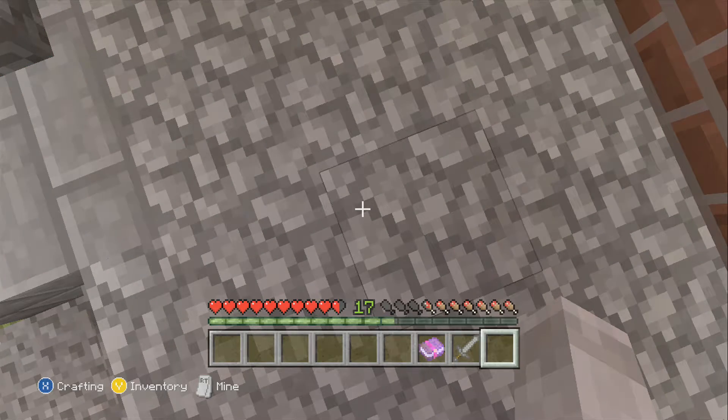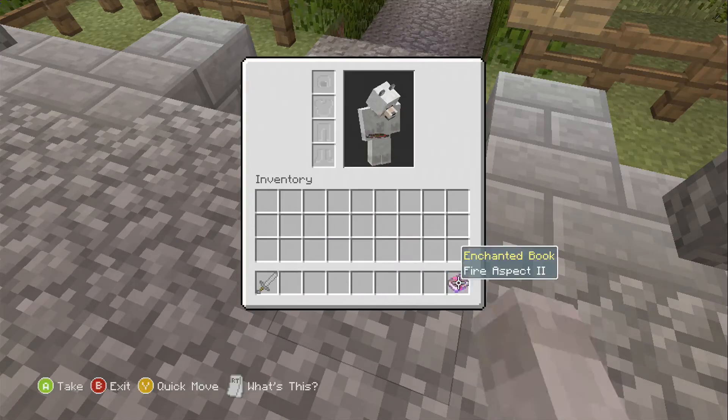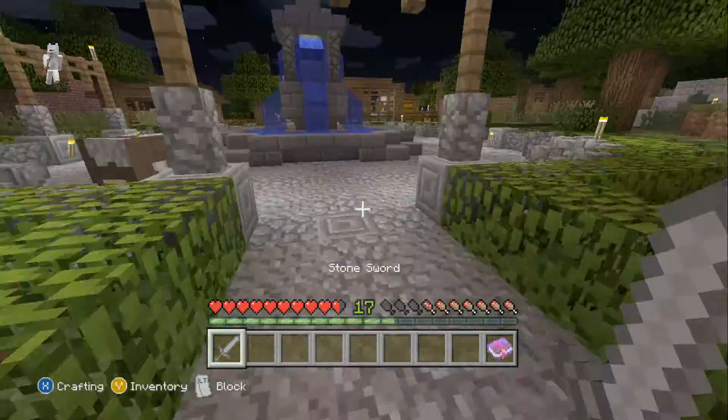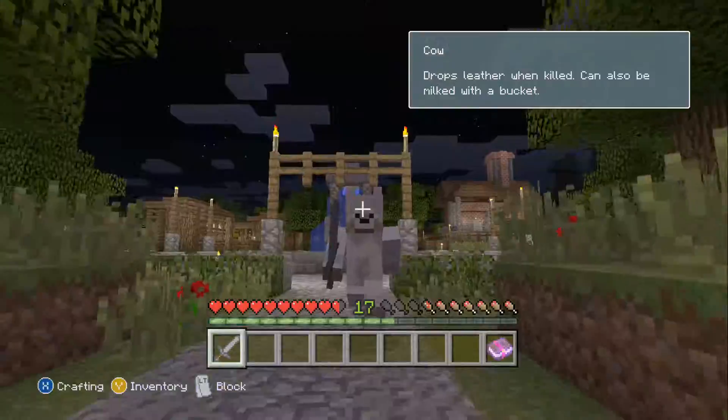Hey guys, how are you? This is Suncut Bros here, you're awesome, I'm Dr. Roll Eleven, and we are back in another video doing more Achievement Guides. Today I'm going to show you how to get the Achievement Overkill, which is do 9 hearts of damage in a single hit.